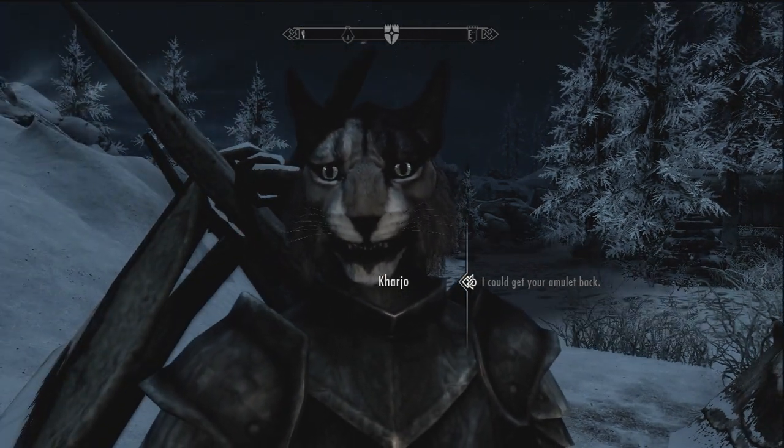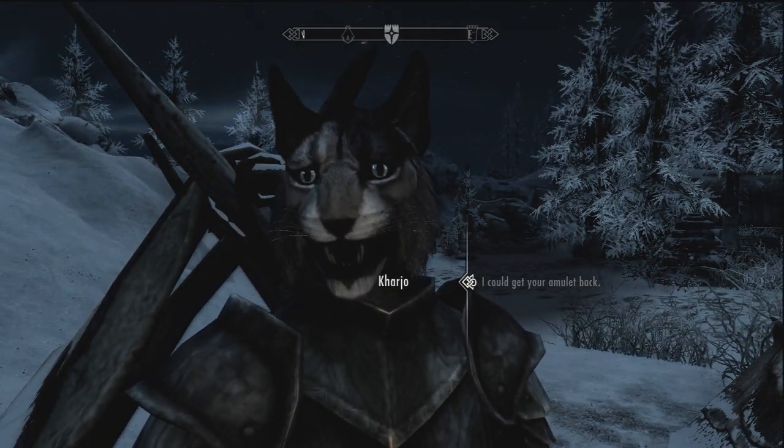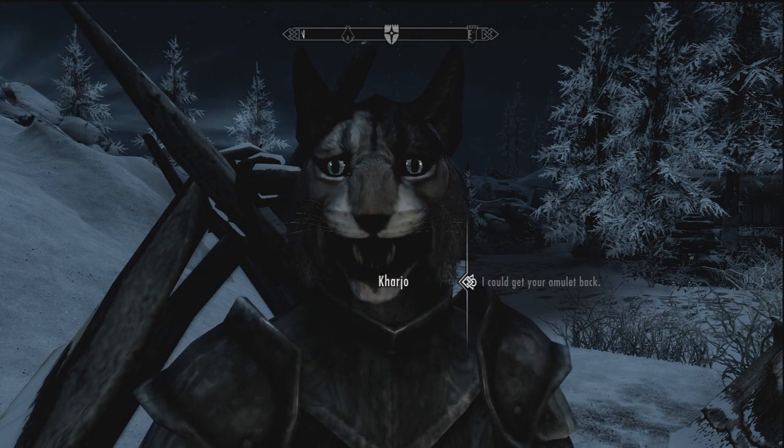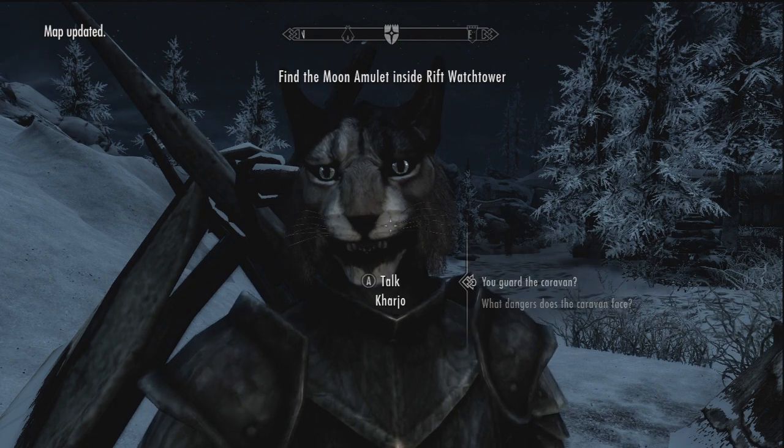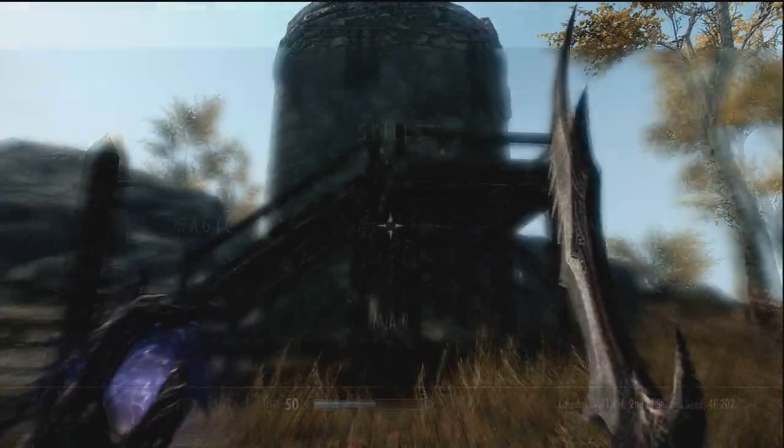What you need to do is talk to him, ask him about his amulet or ask him about the bandits or something, and he'll say that he needs to get his moon amulet back. So just say 'I could get your amulet back' or whatever and just continue with the quest.